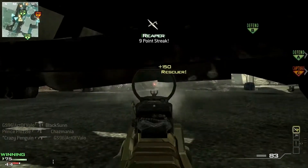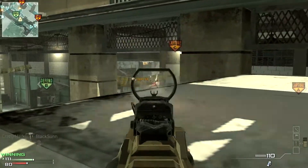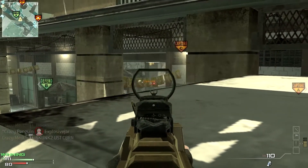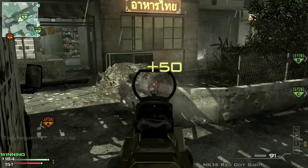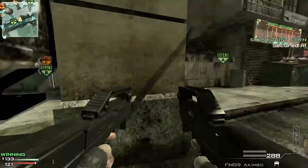From here you can see B-DOM from under the truck, or into the middle of the map from on top of it or on a box next to it. You can also see people spawning in the far back by the stalls or the stalls building. There's even a little nook here to alert you of approaching enemies coming for a potential revenge kill.